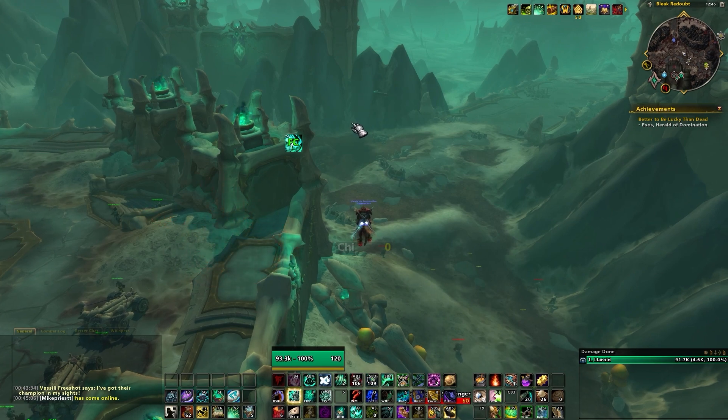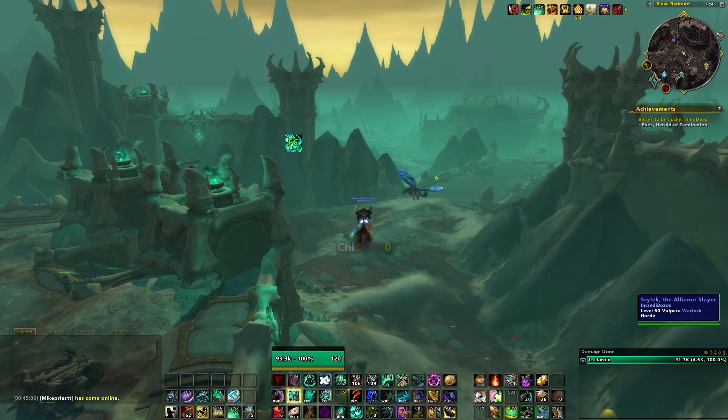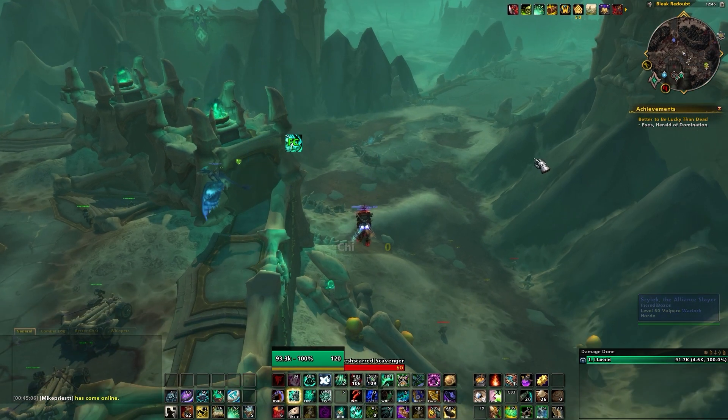I also use World Quest Tracker and World Quest List. World Quest Tracker lets me click on world quests and track up to four in a row, giving indications of where they are. World Quest List puts them out on the side, shows you the rewards, and lets you sort them alphabetically, by time remaining, or by type of reward. A great pair of add-ons that sync up really nicely with each other for any time you're doing world quests.